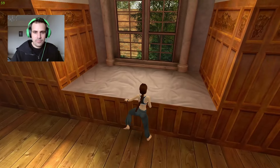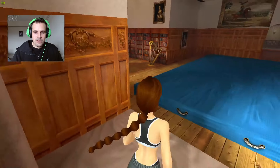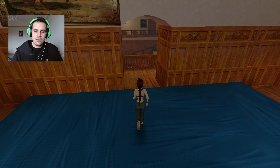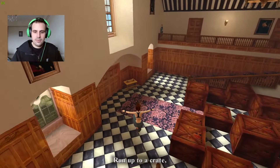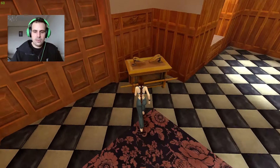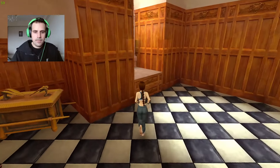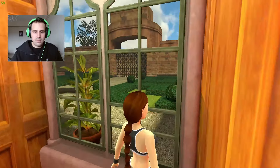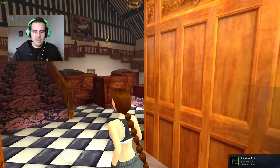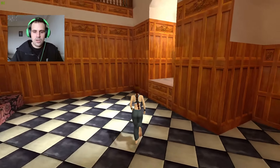Even the outside looks great — it's like the second game's manor. Unfortunately since it's the first game you can't go outside like this, but you can still see the arc cradle — it's an Easter egg referencing Indiana Jones obviously. The outside is the same as in Tomb Raider 2. It's great that they added it to the level layout.